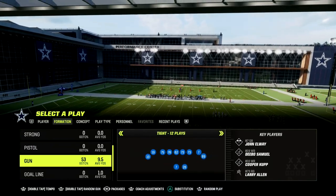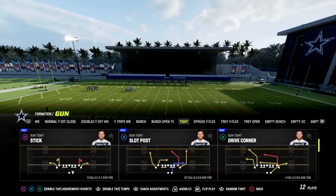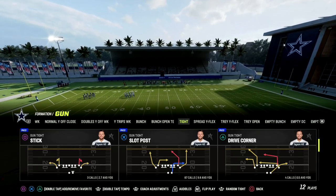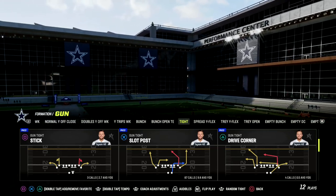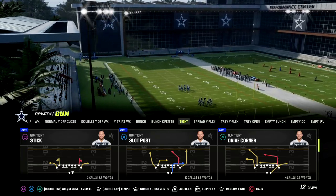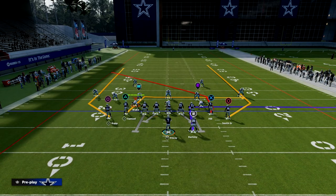We're going over the play Gun Tight, and my personal favorite play in this formation this year is Slot Post. Slot Post allows us the ability to cook man-to-man coverage — you cannot defend this play with man coverage. It also provides really good spacing with our routes, and you don't need any hot route abilities whatsoever: no Slot Apprentice, Outside Apprentice, Hot Stop, Hot Route Master, or Backfield Master.